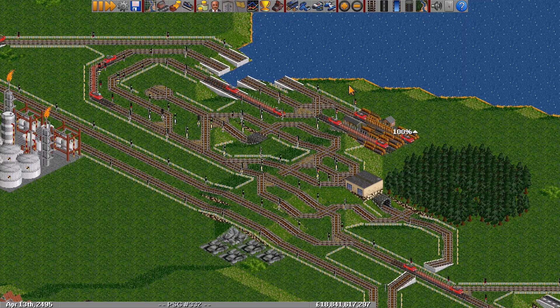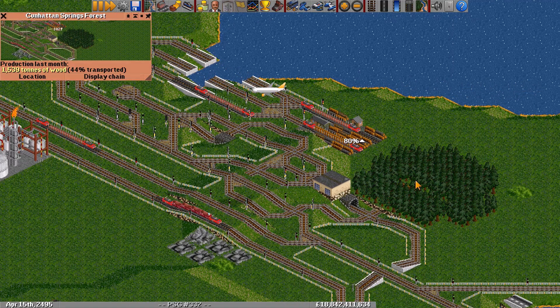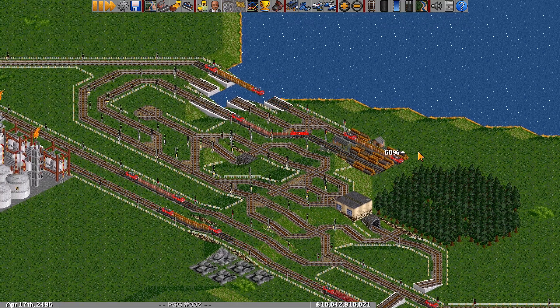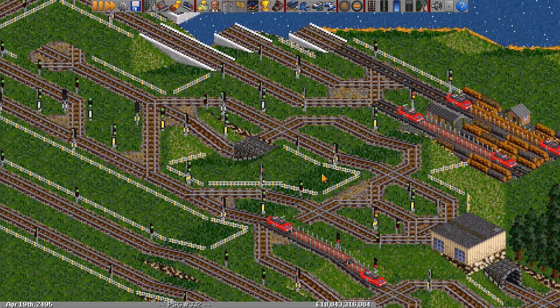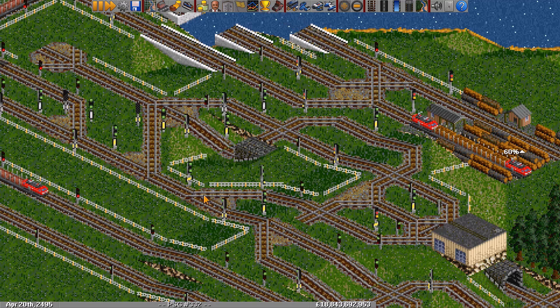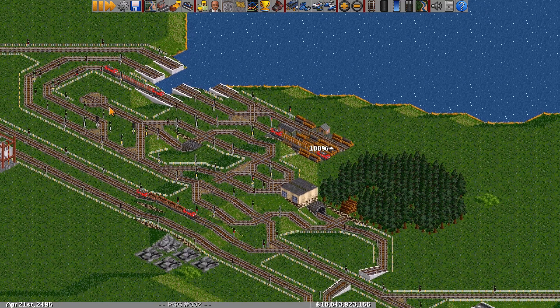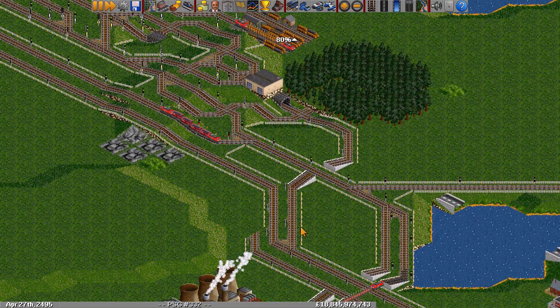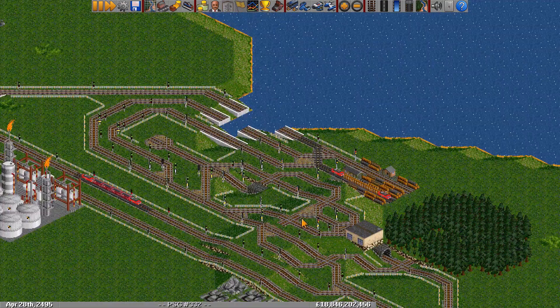Here we have a recent co-op game on the OpenTTD Coop public server. We had this forest here that got up to 2.4k wood per month — so it was max production — causing some trouble. This is the overflow I built to handle this station. You can see the reverser here, the priority for the depot, and the injection back here. This has one extra little feature: this line which carries the priority under the tunnel for the injection also acts as a lost train escape. So trains that are lost will enter the overflow, turn around, go through the tunnel, and then turn around and exit.